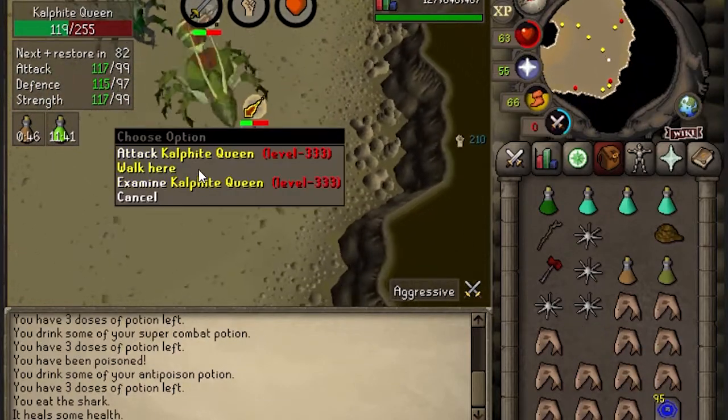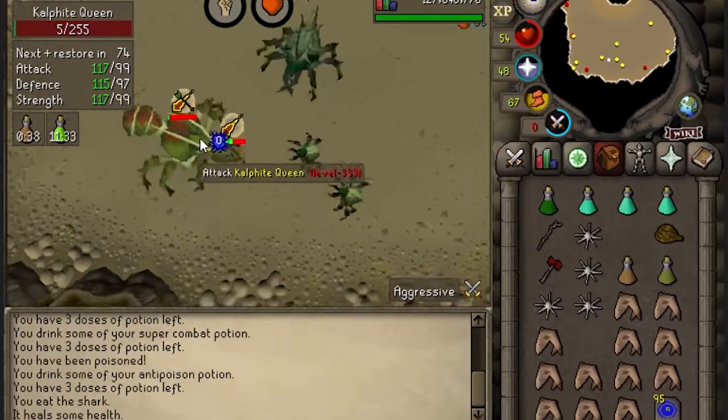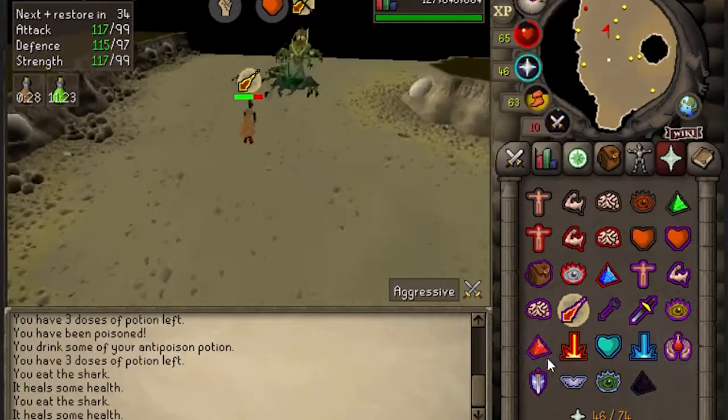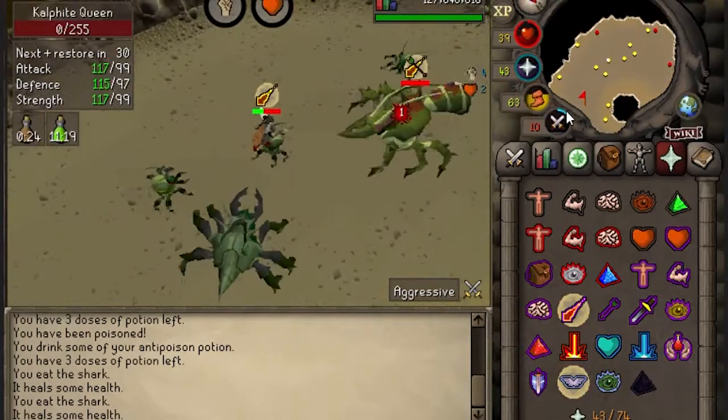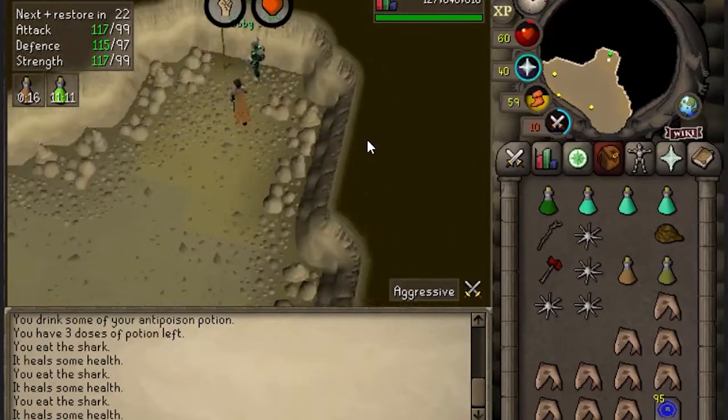By stepping under her after every hit, we can actually extend our trips to two or even three kills each time. If you're not comfortable with that, then just face tank your hits. I was stupid here and didn't realize that Kalphite Queen had one health left — whoops. Now that phase one is completed, let's go swap positions with the obby.